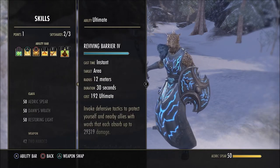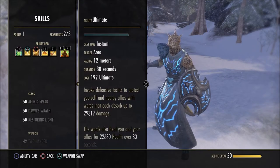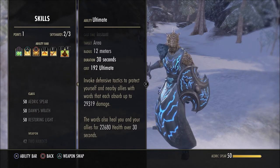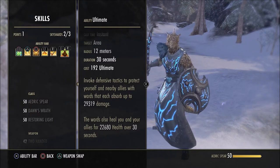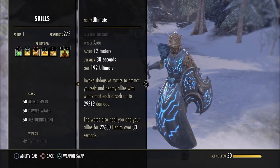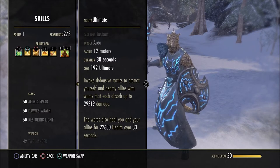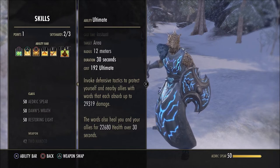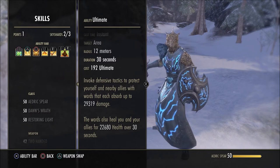Reviving Barrier is an amazing ultimate on both bars. It only costs 192 ultimate — not a lot — and it grants your team a 30k damage shield. It doesn't just work for 4 players; it also works in trials, shielding your whole team. At the same time it heals them for 22.6k health over 30 seconds, essentially adding another heal over time on top of what you already have on your resto bar. With all these skills on this bar, you can start to see where the name Aedric Guardian comes from.